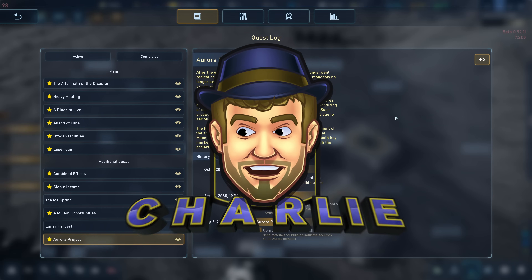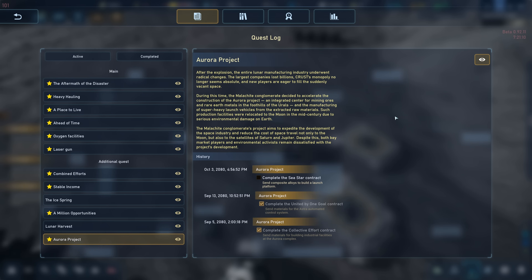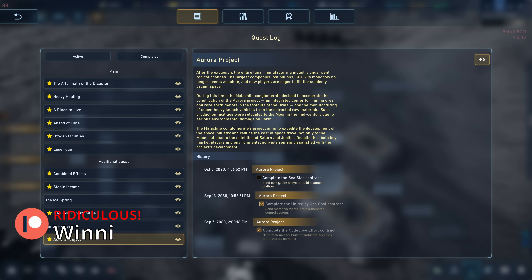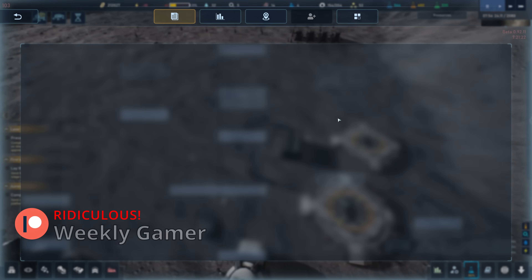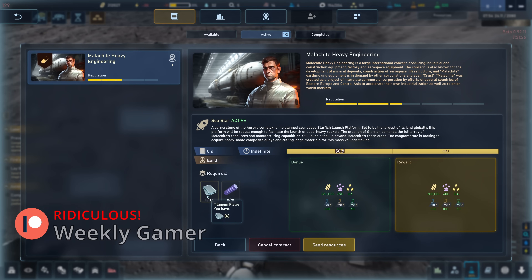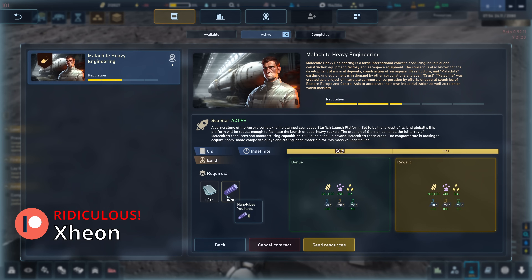I noticed this thing on the side of my screen in the quest log. If I can get more details on it — the Aurora Project, right? We've already done the Collective Effort Contract, the United by One Contract. Completing the Seastar Contract allows us to build a launch platform. So that's that contract from Malachite. And the progression is kind of locked on this too.